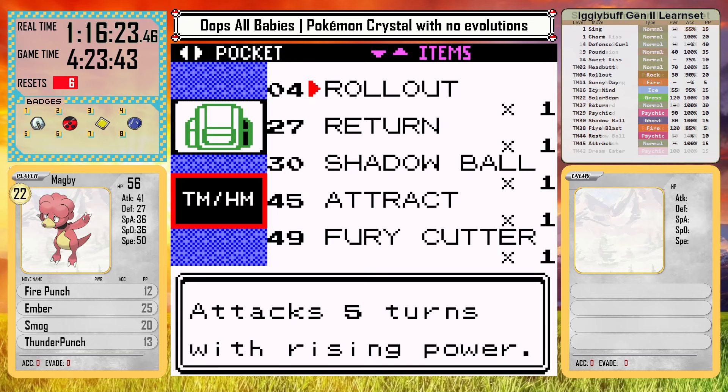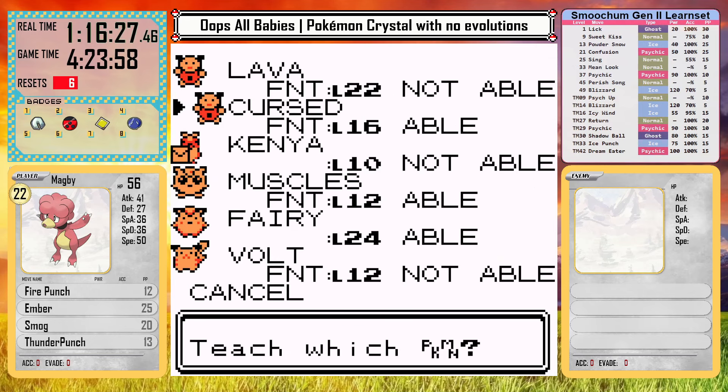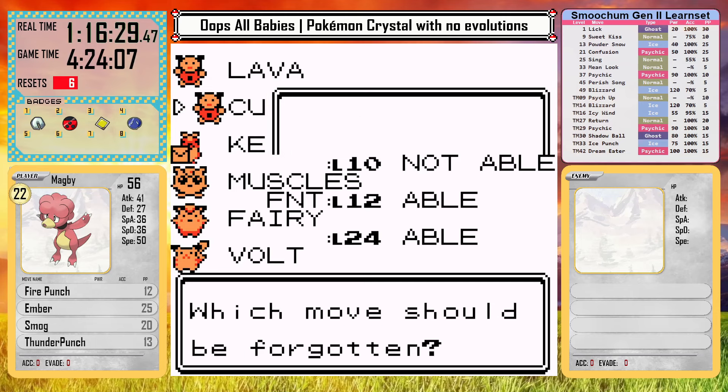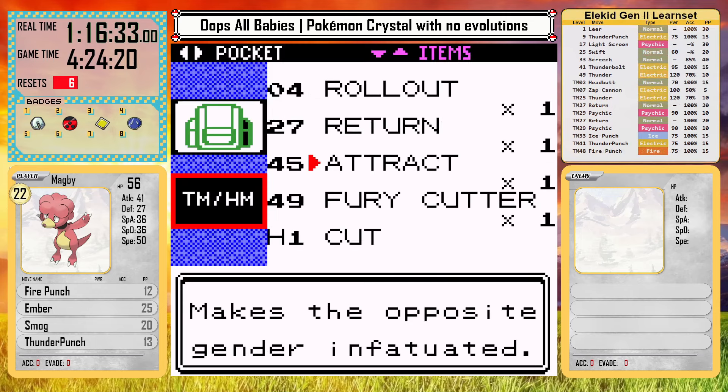I then teach Smoochum Shadow Ball for more coverage — say that five times fast. I wish Magby had this move instead, though. Ghost types were still physical in this generation, even though this move dropped Special Defense, weirdly enough. But with that, I am off to Olivine City.